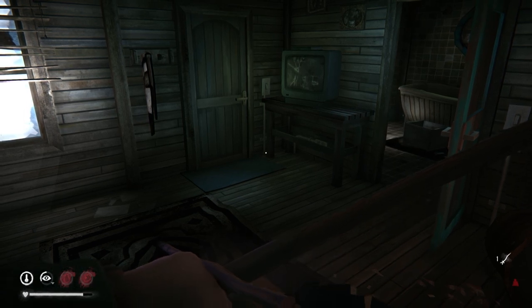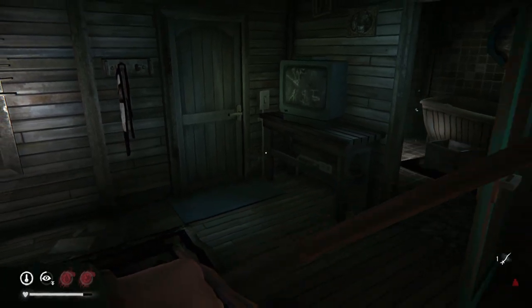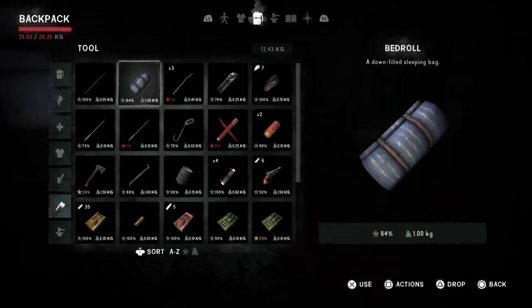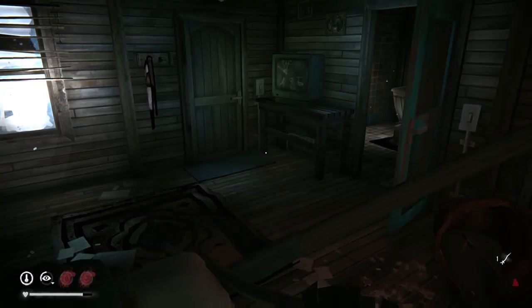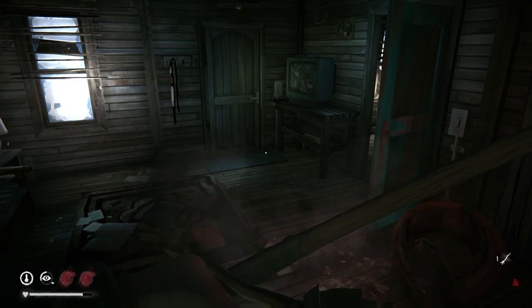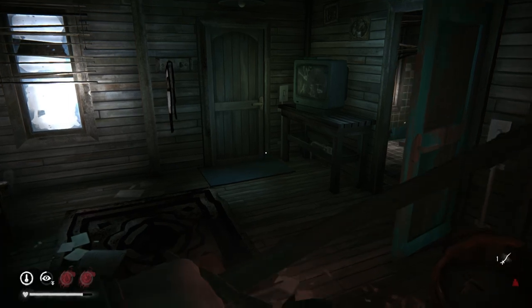In the roadmap for Tales from the Far Territory, a brand new small game animal is coming — the ptarmigan bird. But as of now, fire hardened arrows are only effective against rabbits. As for durability and weight: simple arrows weigh 0.15 kilograms while fire hardened arrows weigh 0.10 kilograms, so they're better weight-wise. However, they're quite fragile — they break instantly when fired at anything bigger than a rabbit, and they take more damage than simple arrows even when missing and hitting snow or a tree.